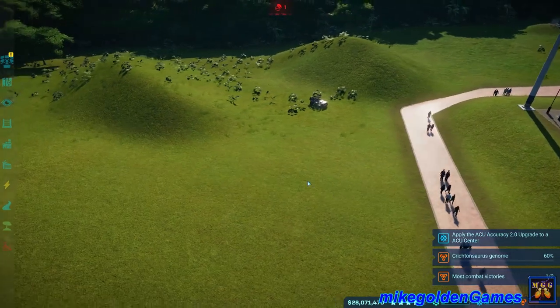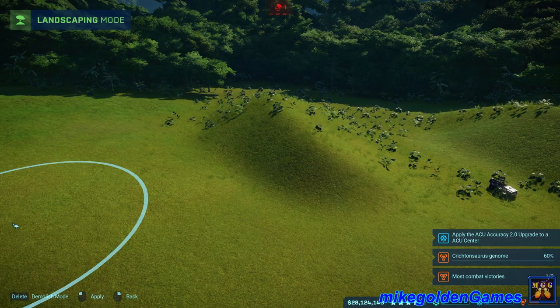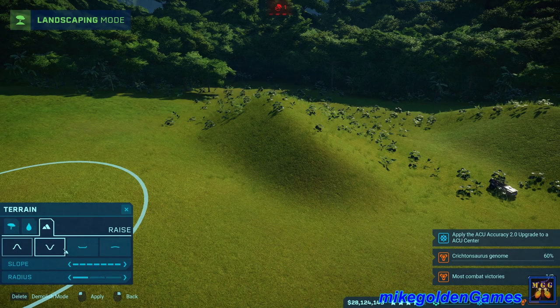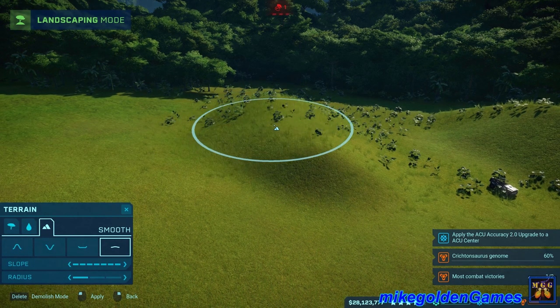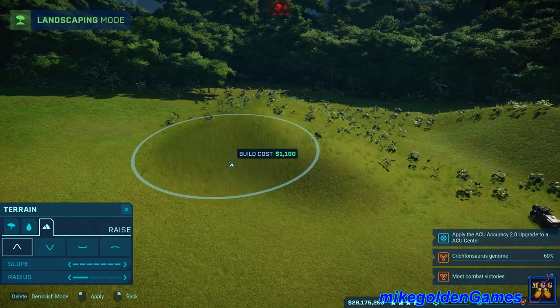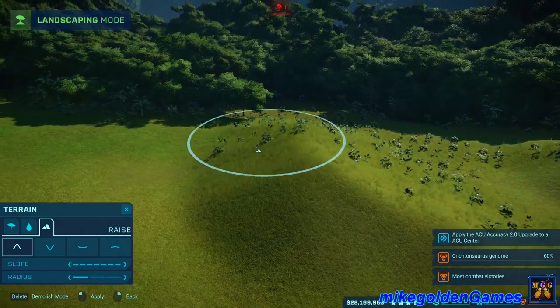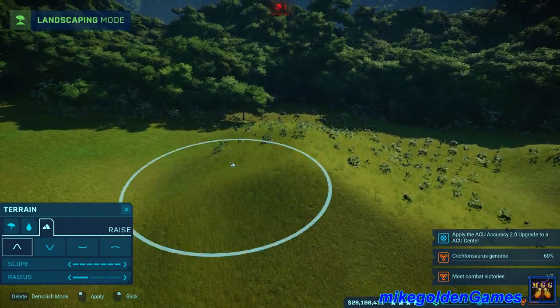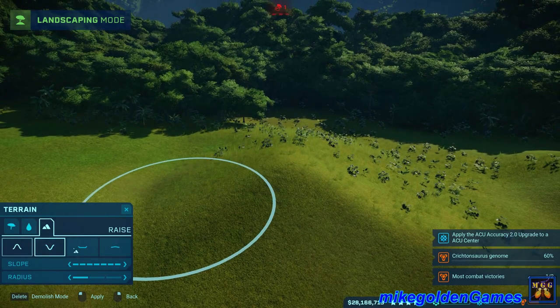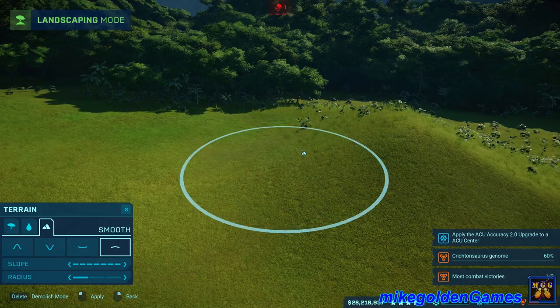It looks like we're going to need to adjust this terrain a little more. Here's the terrain tool — the landscaping. Let's go to the hill tool and smooth it out a little bit. Now we're going to raise it up a little more over here, and then we want to smooth it out just a tiny bit to give us a nice ramp.